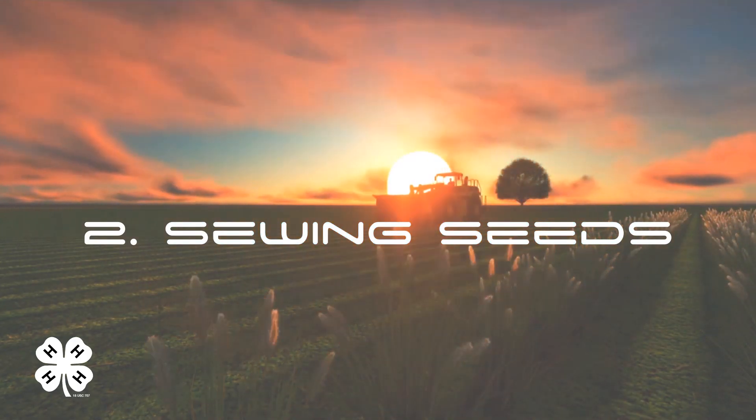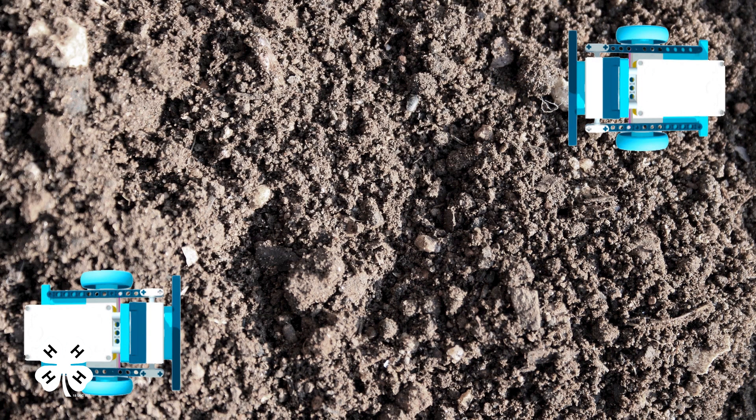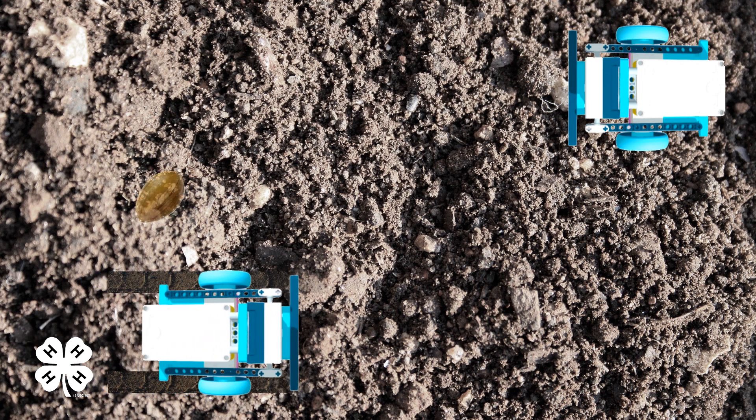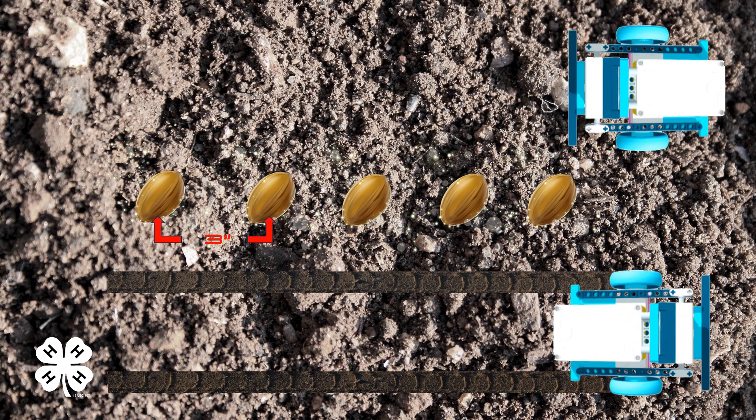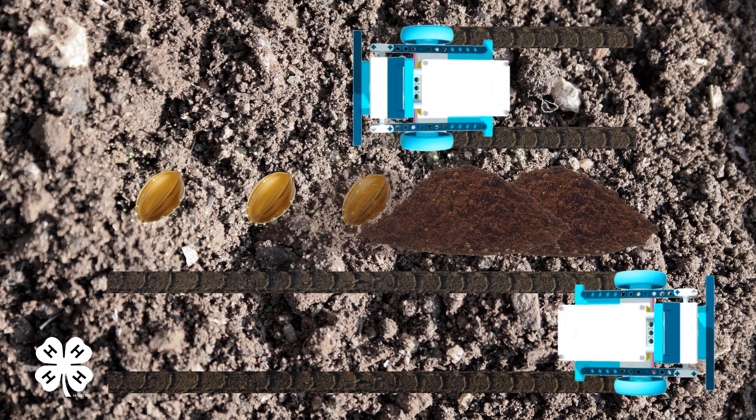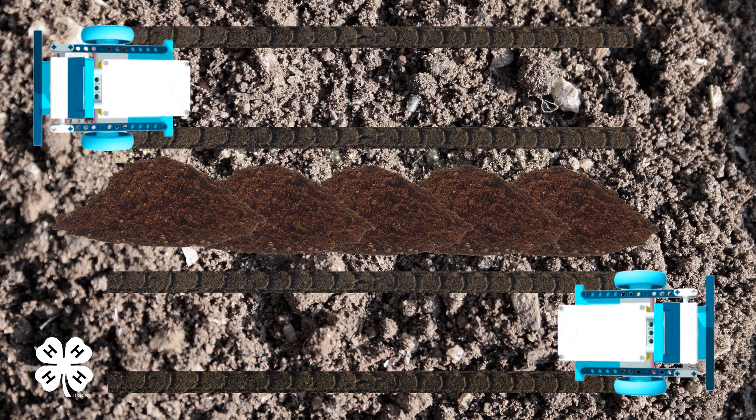Sowing Seeds. Planting seeds at a proper distance from one another is critical to achieving the best harvest. Plant up to five seeds three inches apart in a straight line for the best growth. Points will be awarded per seed planted, with more points awarded if one AgBot plants seeds, with even more points awarded if one AgBot plants a seed and another covers each one at a time with soil.